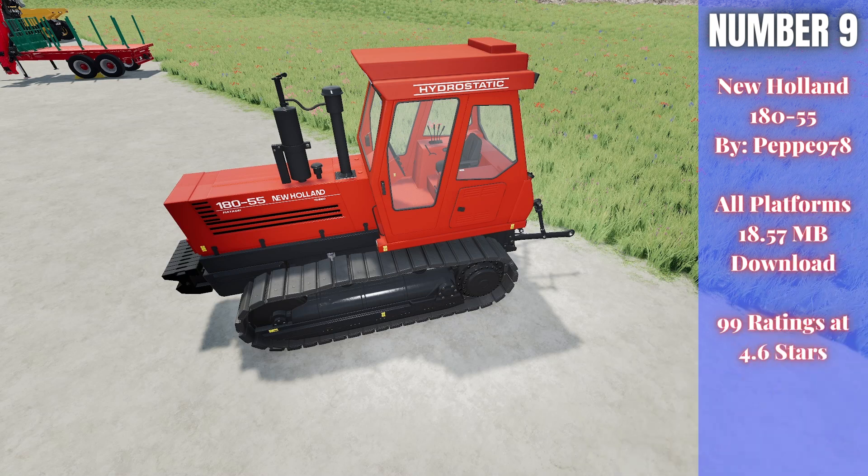Moving on to number nine, we have the New Holland 180-55, also by Pepe978, 18.57 megabytes to download for all platforms, currently rated 4.6 out of 5 stars with 99 people having rated it. This thing will cost you $51,000 to buy, has 132 kilowatts of power, and a 13 mile per hour max speed. You can adjust the rear linkage and front weight. What I think is really cool — the tracks you see right now are road tracks, designed for the road versus field tracks. That is the New Holland 180-55.